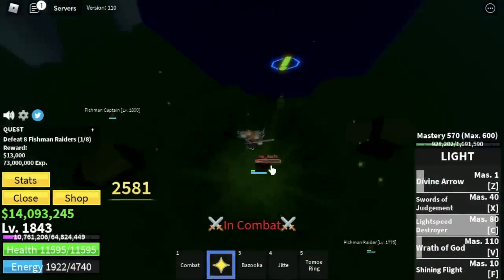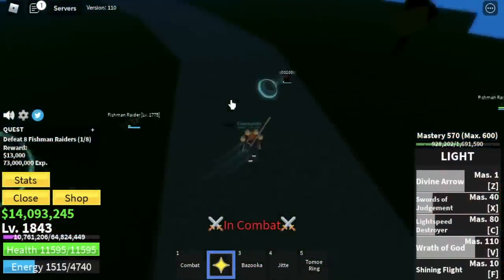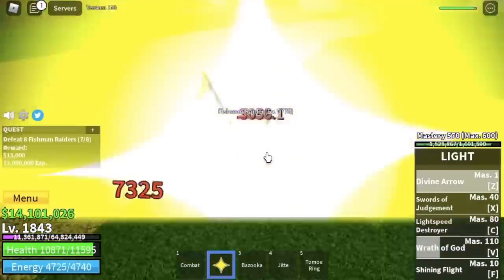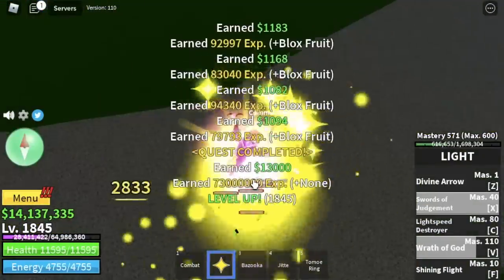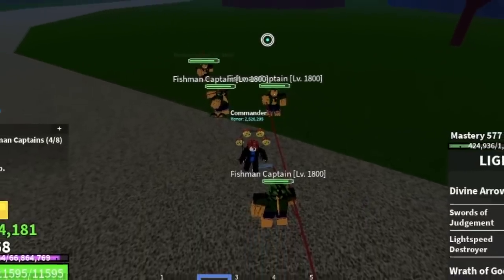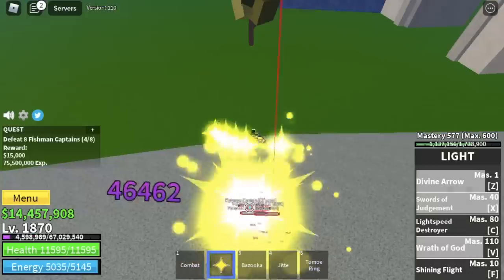Aside from the Awakened Magma, he used Electric Claw. The funny thing is he tried to run away from a Light Fruit user. We defeated him. Back to grinding the Fishman Raiders until I reach level 1868. After that, Fishman Captains — Logia is in effect. As you can see, we've skipped lots of mobs because they have Haki.